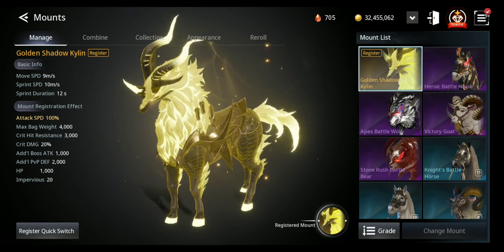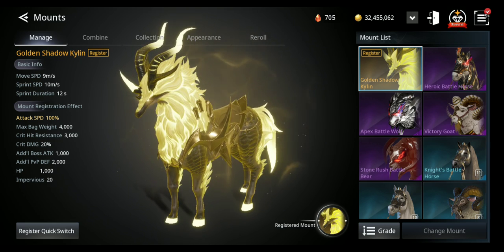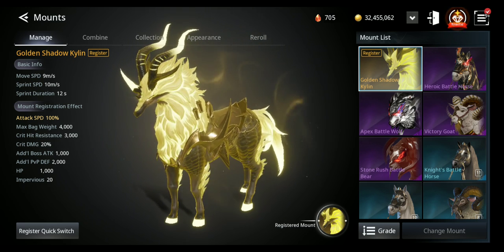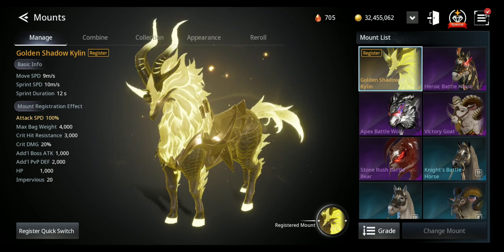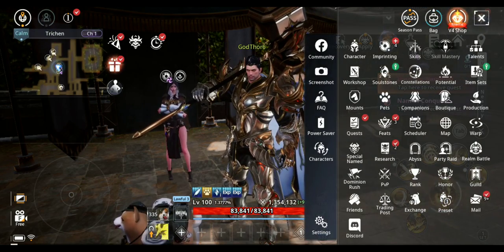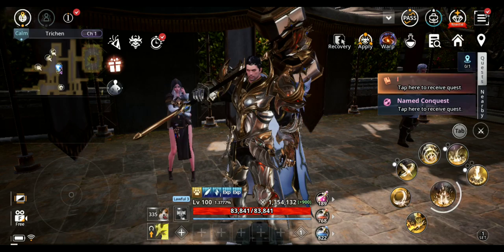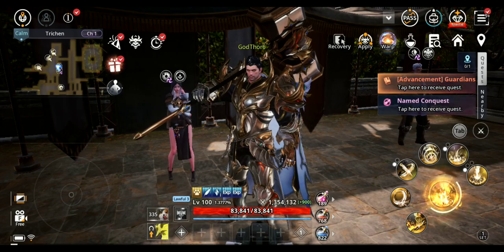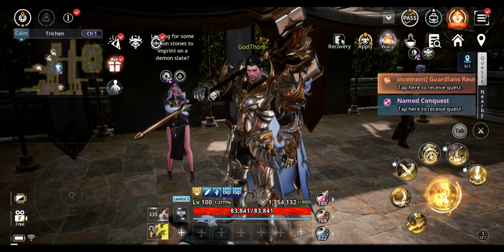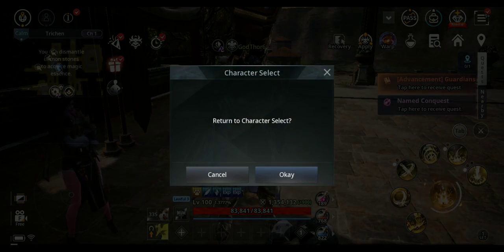Welcome back to another V4 mobile gameplay guide — tips and tricks on how to get lots of mounts, including legendary pets, epic legendaries, and companions. All of these you can get using a method that most old players are using. It's very good for farming mounts and other resources — you also get CP and tons of stuff from doing this.